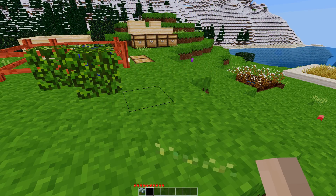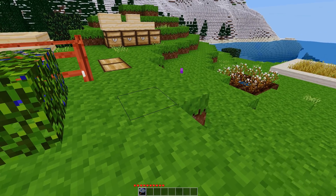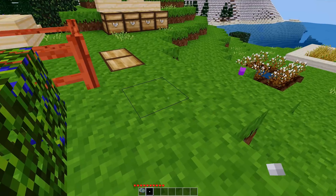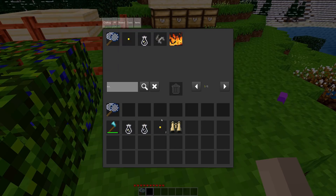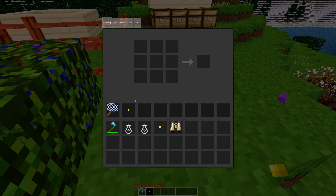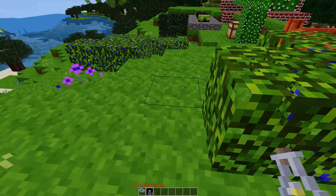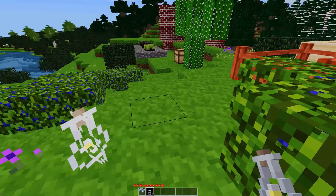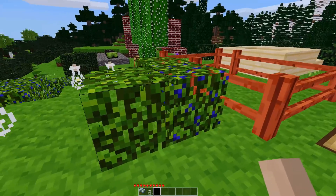Minetest game also got its share of improvements and additions. For starters, we have three butterflies now — white, purple, and red — and you can catch these with a butterfly net and then place them back in the world. A butterfly net (technically a bug net) can be crafted with string and a stick. You can also catch fireflies with it. Fireflies only show up at night, but once you catch one, you can craft it into a firefly in a bottle, which creates a nice little light source for your caves or anywhere dark. We also got one new food type.